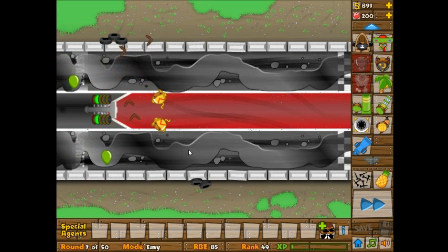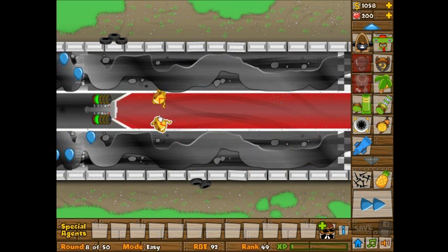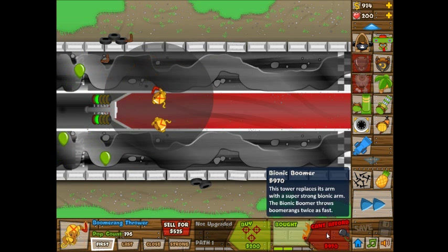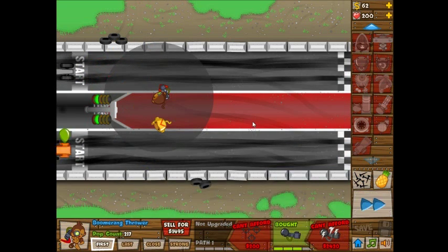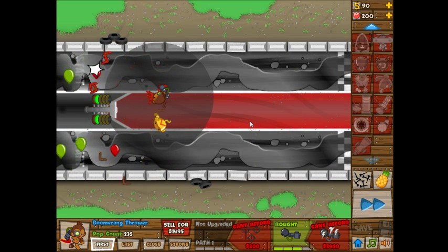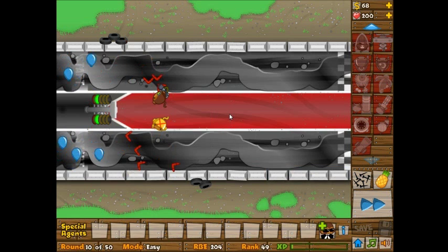I don't have much of a specific plan for this episode. I know I want to get a monkey village with the radar scanner for camo detection, and then give them the bionic boomer. I'm not sure how long they can go without upgrades — I can already see one leaked. I'll give them the bionic boomer first, then the radar scanner. I also like that the boomerang has enough range to overlap both lanes a little, which is helpful. With the monkey village range enhancer, it'll help cover both lanes.